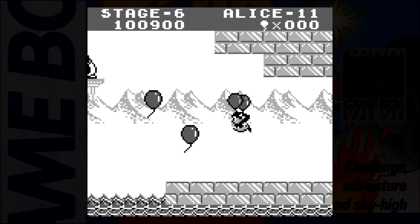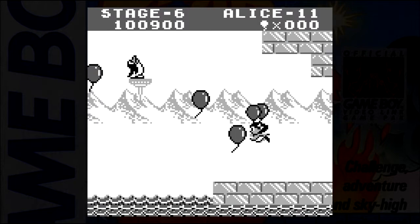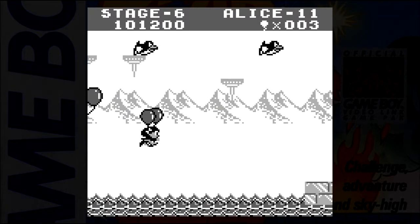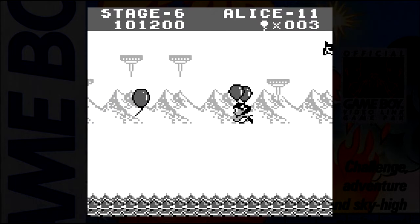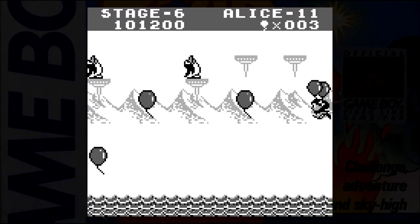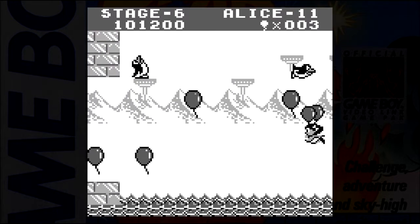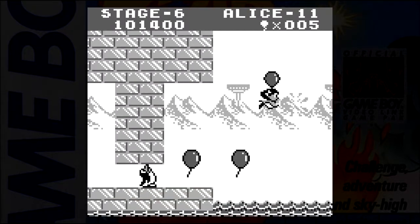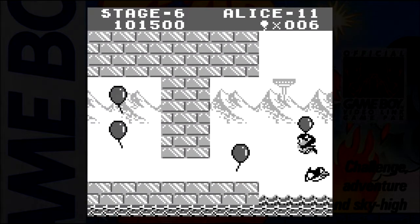These penguins stand on pedestals, or sometimes on platforms, and when you get close to them, they'll do a dash to the right. So if you hang too far to the right of the screen, you're going to end up with like 10 penguins on screen at a time. So I generally just stay to the left and sort of try to trigger them right away.